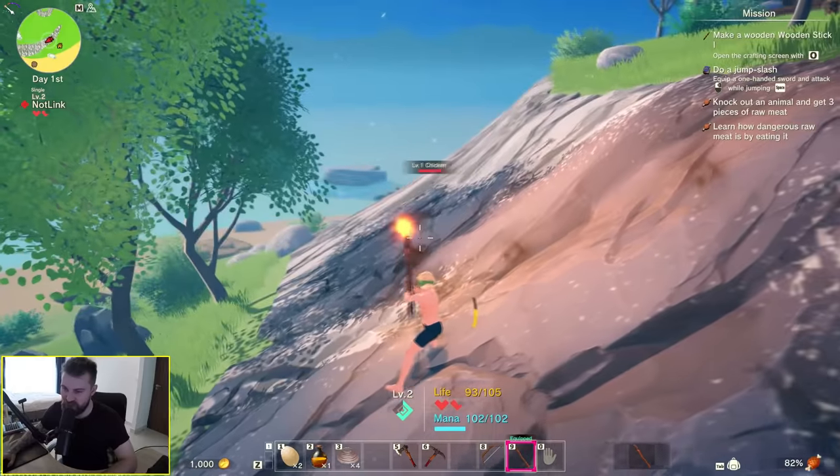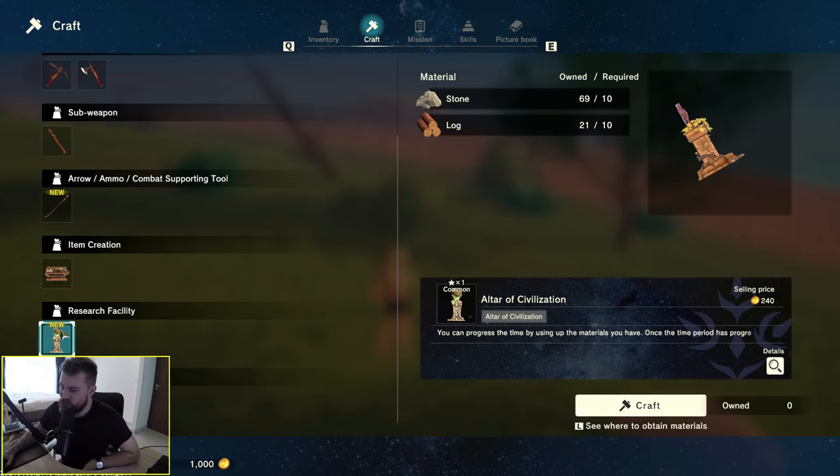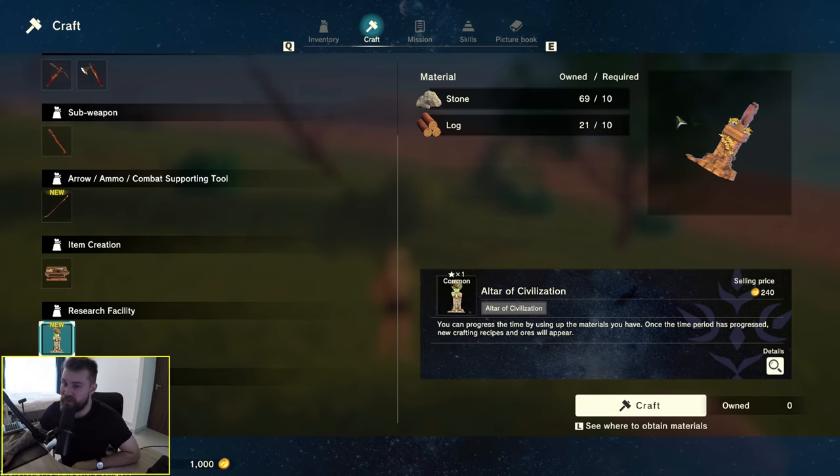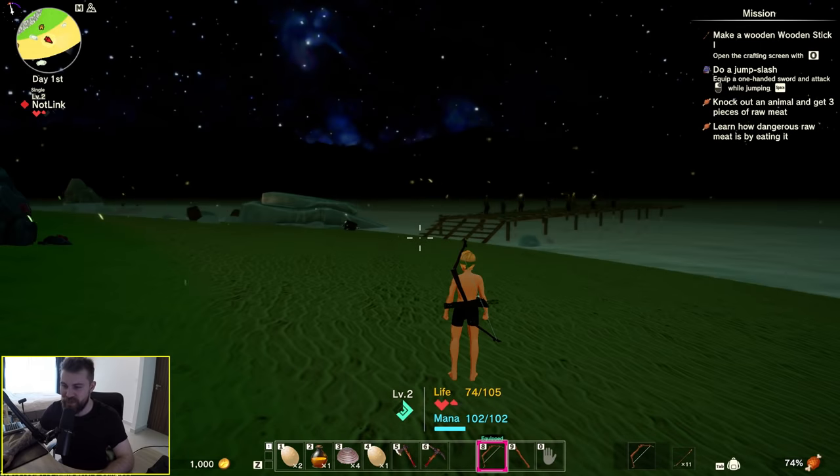Now I've got a big two-handed torch. We can torch the chicken and we can also torch ourselves. Altar of civilization — once I craft this we can progress to the next stage of civilization. The sun's going down — look at that, it's a little bit trippy.